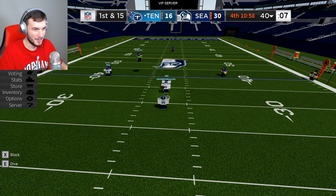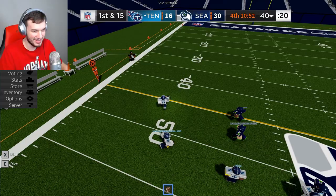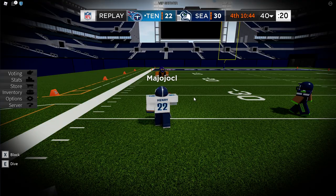Next up, we got Derrick Henry's long touchdown run versus the Seattle Seahawks. Hand off to number 22 — let's go! He's turning on the jets, headed down the sideline, one guy to beat. What will Henry do? Stiff arm as he falls down — let's go! Here's Derrick Henry with some nice running, Henry trying to turn it on, inside the 30, stays on his feet, and he will go.